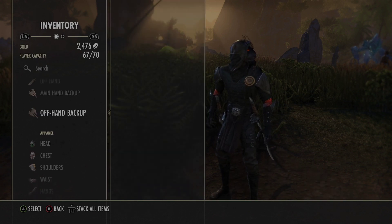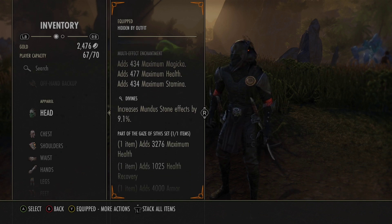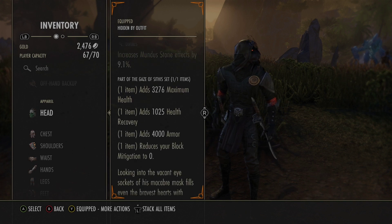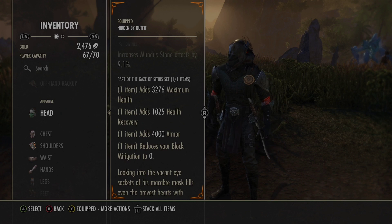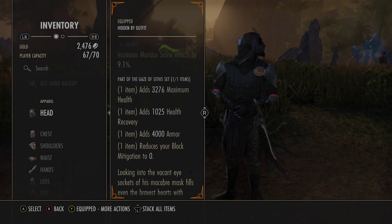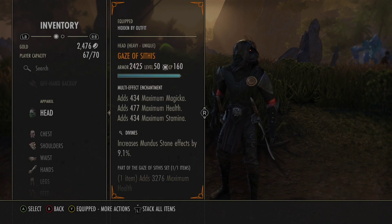We're wearing a heavy Head of Sithis — this is a mythic item with a multi-enchant. The Gaze of Sithis gives us 3,200 health, 1,000 health recovery, and 4,000 armor, but it reduces our block mitigation to zero. You're not going to be blocking on this build — there's no sword and shield, we just don't block. We kite a lot. The Gaze of Sithis head piece is essential; it completes the build.